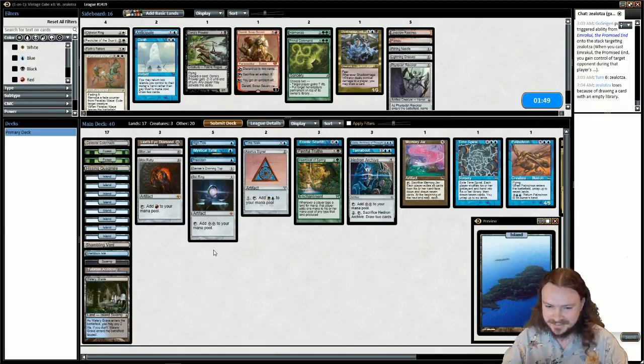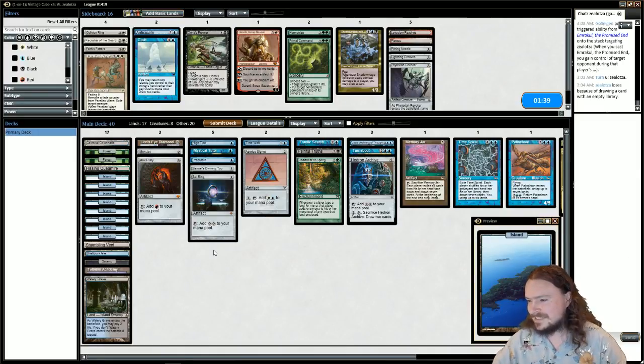It was just: land, go; land, go; land, Sol Ring, go; land, go; land, go; land, Memory Jar. Then Time Walk and we're cool — Wealth, you die. I don't think we sideboard anything. I don't think I'm too worried about the Planeswalkers. If it was Tamiyo, I could bring in Pithing Needle.